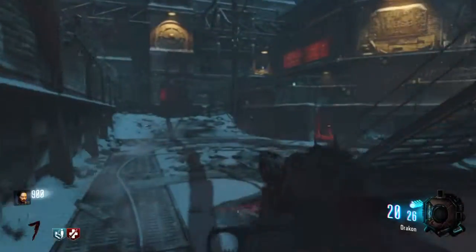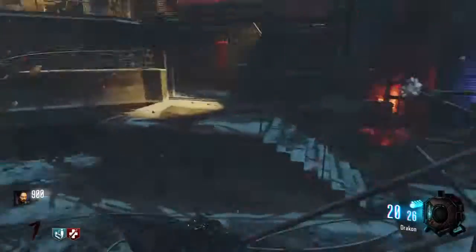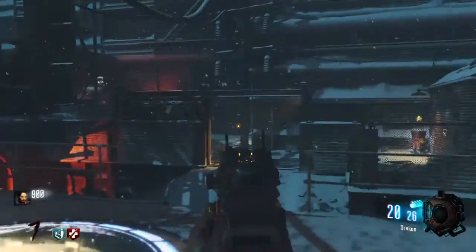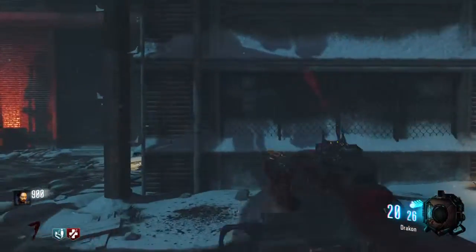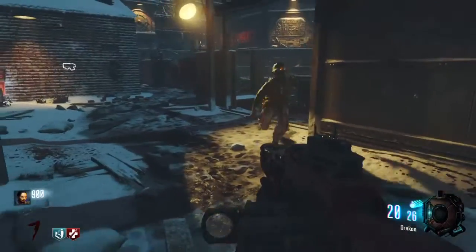Now there's two ways that you can traverse through the map — either opening up that door or that door. It's more strategic to open up this way, so I'm going to cover this way first.